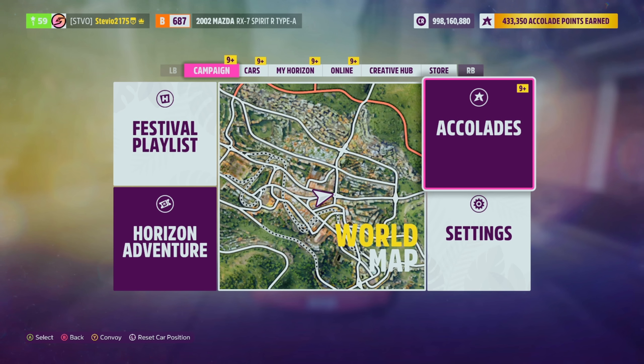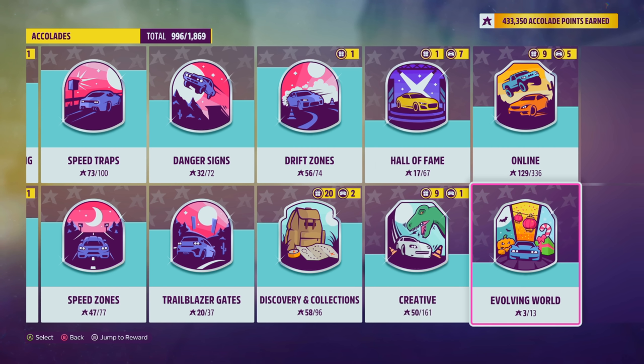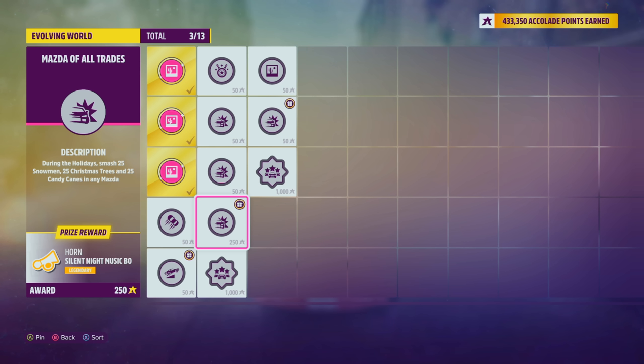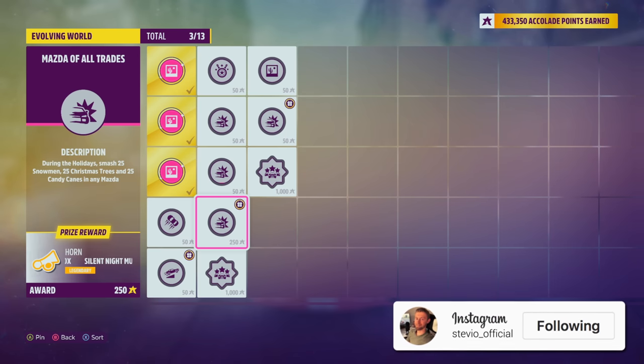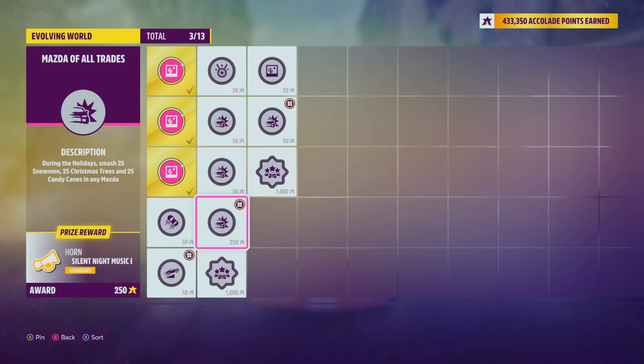We'll start with the accolade. Go to your accolades — these are temporary accolades. The tab you want is Evolving World, then look for 'Mazda of All Trades.' We already used a Mazda RX-7 for the photo challenge, so you might as well stay in that, because you need to use it to smash 25 snowmen, Christmas trees, and candy canes. We're going to focus on the snowmen.